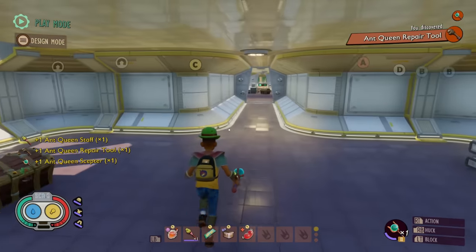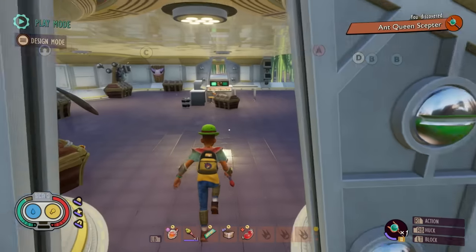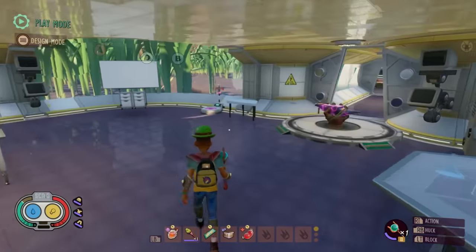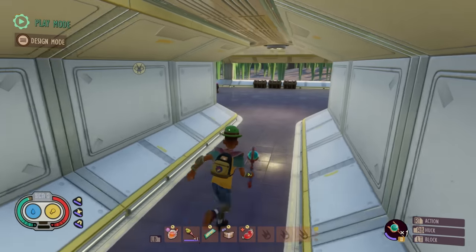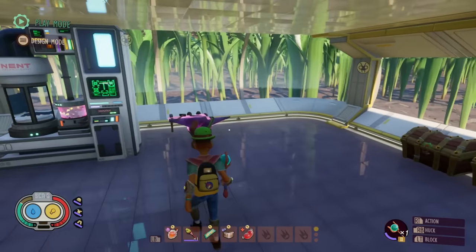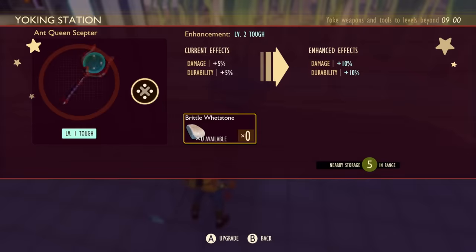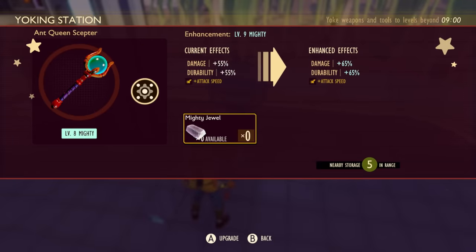The Ant Queen Sceptar. Pretty much it will summon a soldier out to fight by your side occasionally while you're fighting enemies. It's a pretty terrible melee weapon — you're really meant to use it to hopefully summon that enemy and then switch over to something else quickly to do more damage. You can upgrade it and going down the mighty path gives extra attack speed. Bearing in mind you can now go past level nine with enough fusion crystals, but you won't be able to do this until you get to New Game Plus.